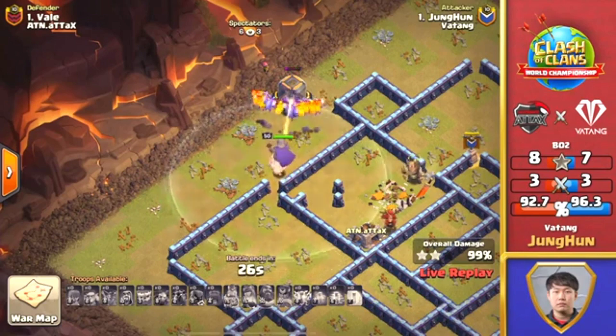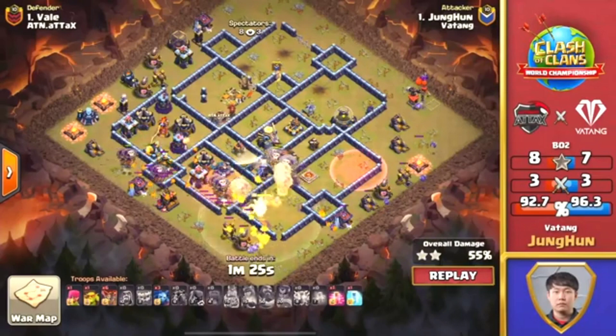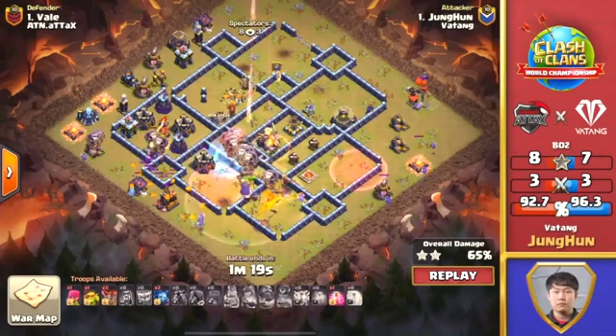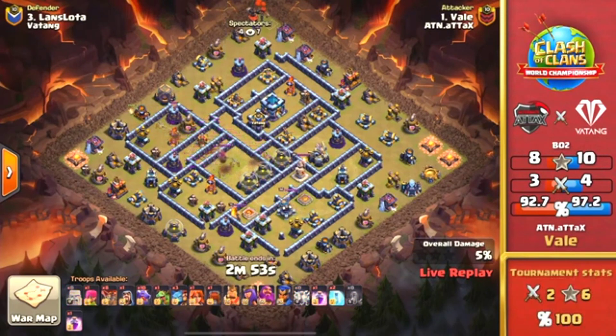Gets that three-star — Warden and the Eagle Artillery in the middle. We've got the celebrations running through. They did backtrack towards the Eagle Artillery, but he was patient and hung on to that final Haste spell, using it at the perfect time to get his way through. Great three-star response. ATN will be even further ahead. And we got Zap Dragons here — six Lightning Spells and Earthquakes — just going all around here, weakening up that Single Target Inferno so this Royal Champion can dive in and take it out on her own. The ability is going off, taking out a bunch of value. He decides to go with three Super Minions as well.